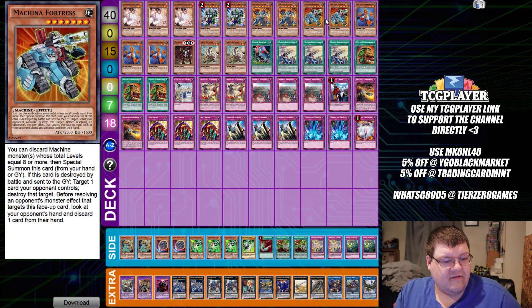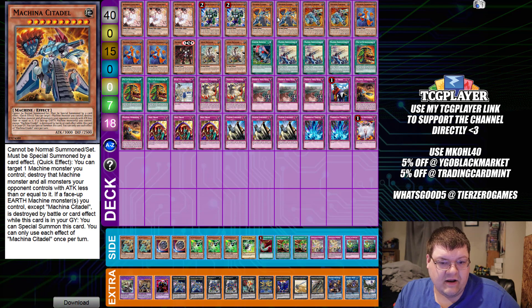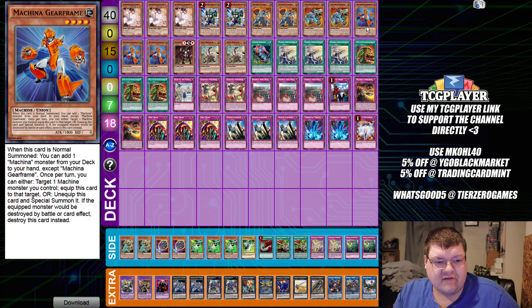Then we have two copies of Old Fortress. Summoning condition: discard some number of monsters totaling eight or more that are machine — you get to bring this out. This also will speed up the Citadel process for us. Basically, you can discard the Citadel for the Fortress, and then when this dies, you get to bring Citadel back out. Cute little interactions.